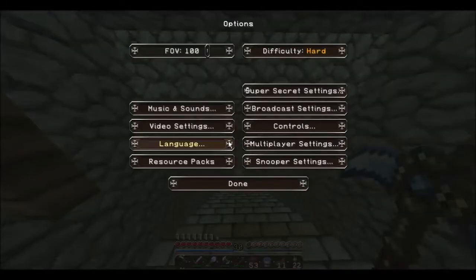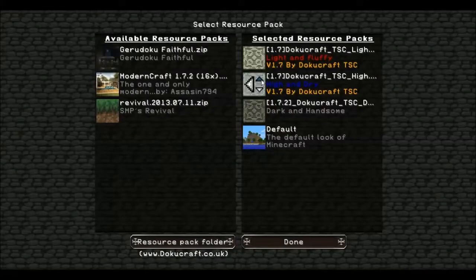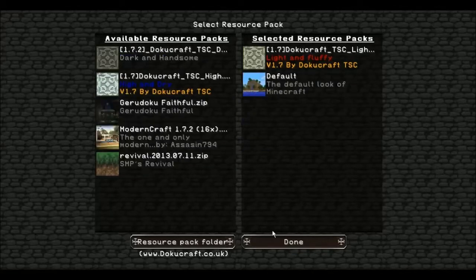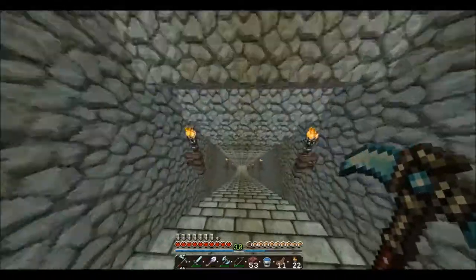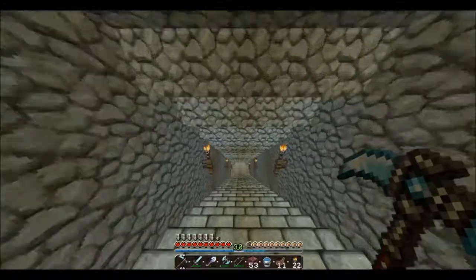I've got a couple actually - I've got Doker Craft High and Doker Craft Dark. I've got them on so let's turn them off. There we go. Let's actually increase the FPS a little bit, so that's fine.